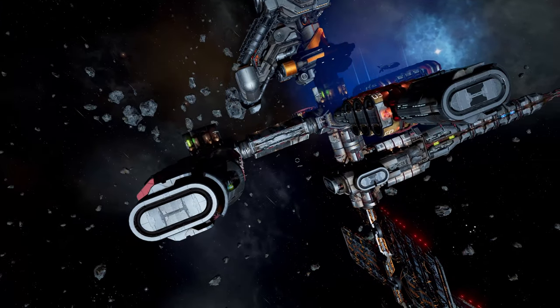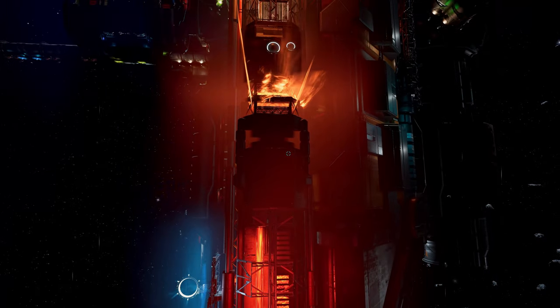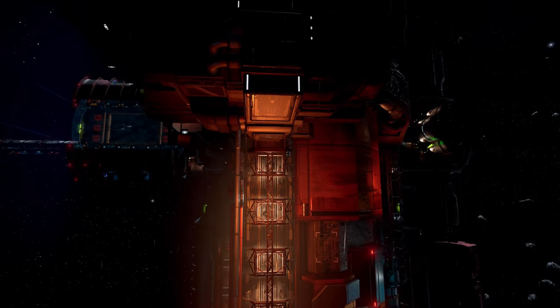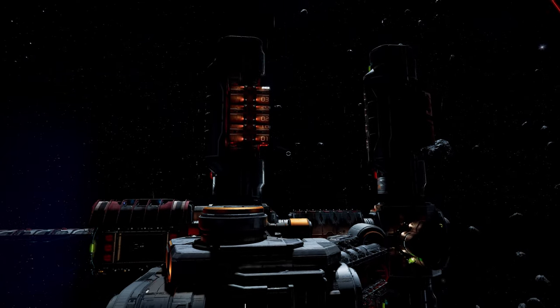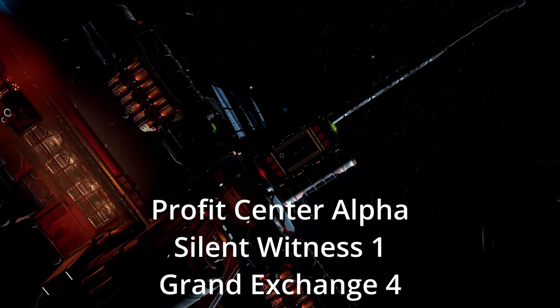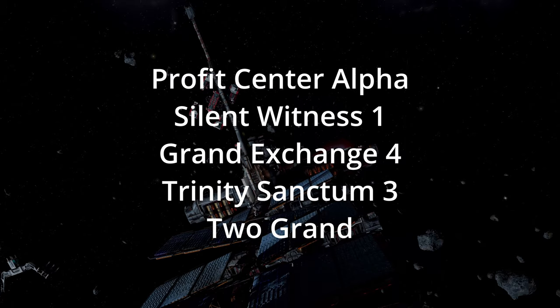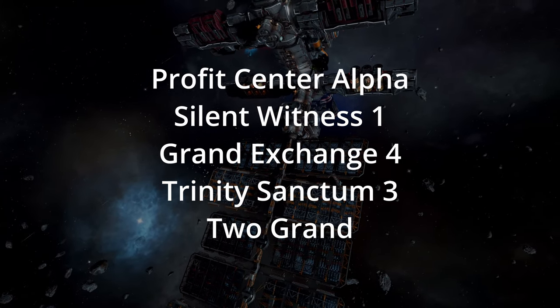Observe the market and expand if needed. Here's a little bonus: this will make it easier to select a good place for a station that yields maximum profits. The systems with the most neighbors within three jumps are Profit Center Alpha, Site and Witness 1, Grand Exchange 4, Trinity Sanctum 3 and 2 Grand. Thanks for stopping by, fly safe and see you next time!